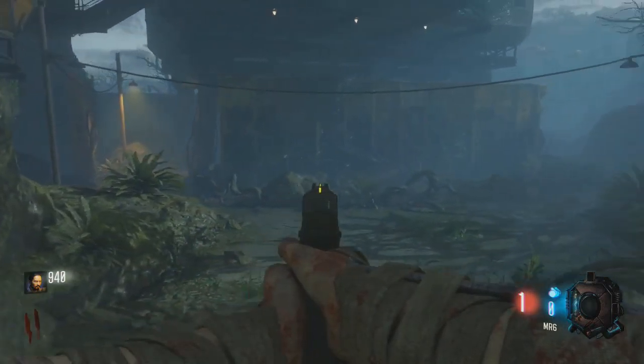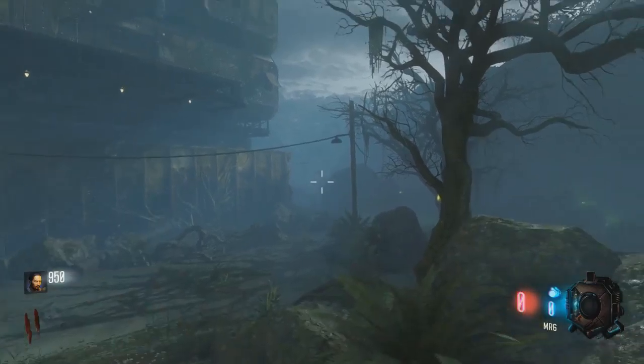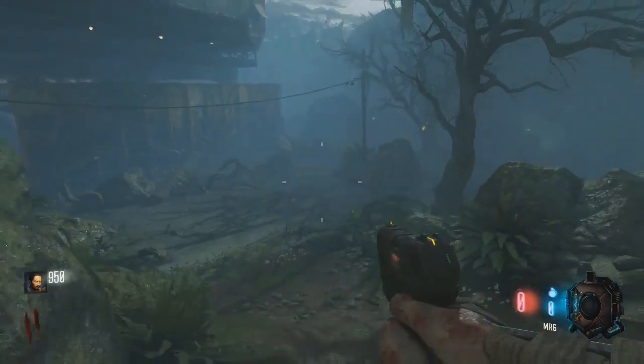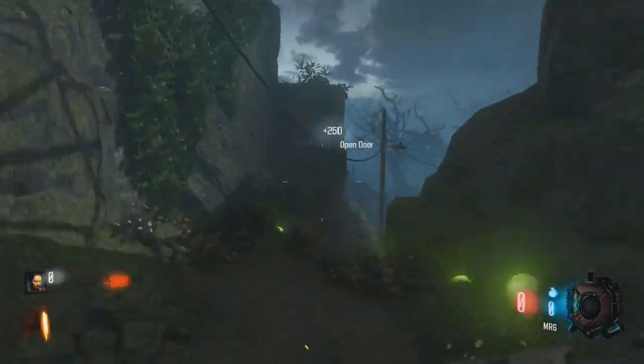For the gas mask you only need 3 separate parts and they are very easy to get - you just need a bit of money to open the doors. You do need a gas mask for the easter egg, so I'm guessing that's why you're here. Let's get on with it.